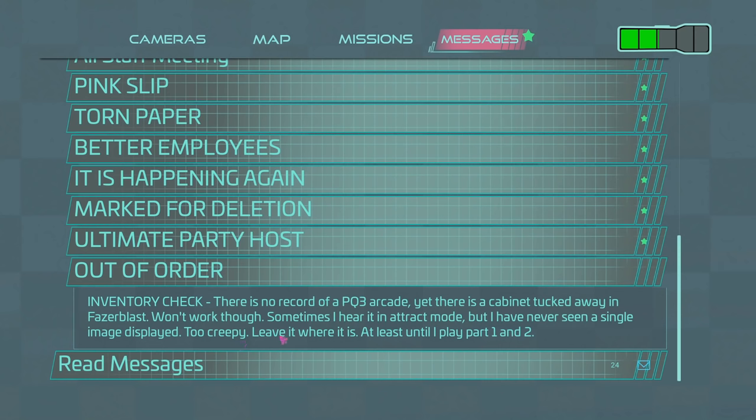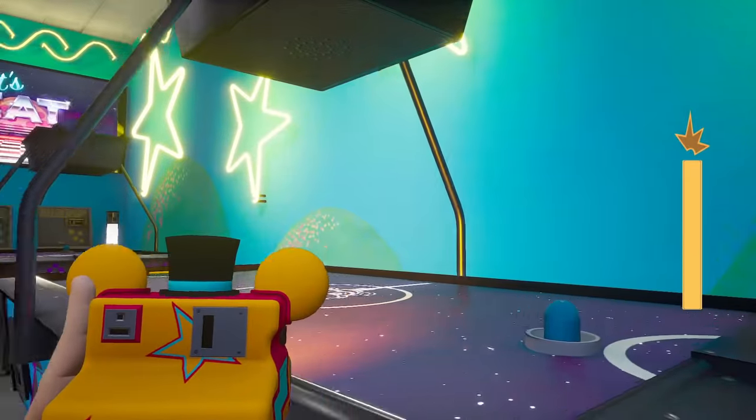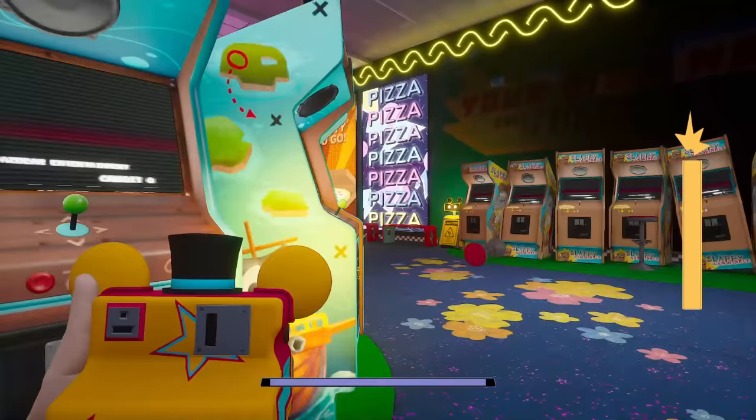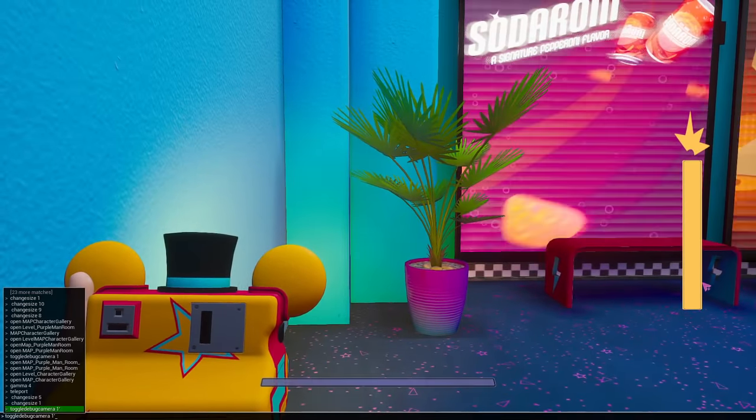They're talking about Princess Quest 3. Wait — 'there's a cabinet tucked away in Phaser Blast' — unless Vanny wrote this, that means someone found Vanny's room with 'Vanny' on the wall and a bed in it and was just like 'oh yeah, this is fine.' So someone found Vanny's room at some point and was just like, 'yeah, someone named Vanny is living inside the Pizzaplex, nothing to see here.'